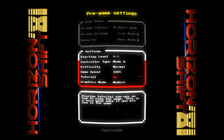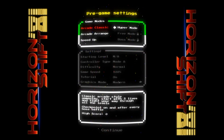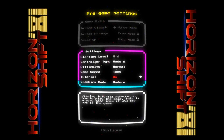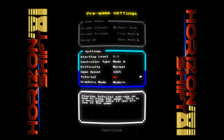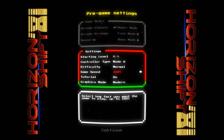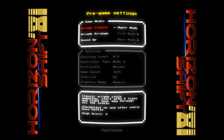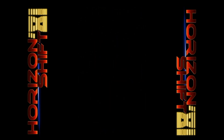Difficulty: Normal. We're going with that. Tutorial on? Sure, why not. So we're going to classic mode. What the hell am I doing — Modern or Retro? I'm not trying to change anything. Arcade mode. There we go.